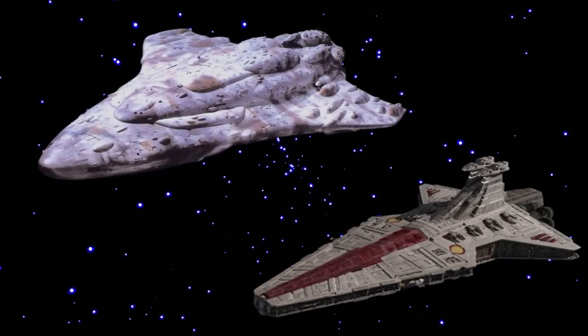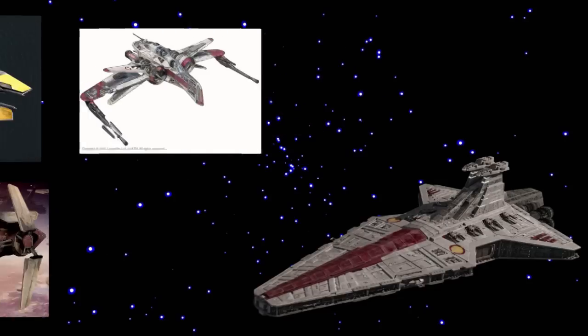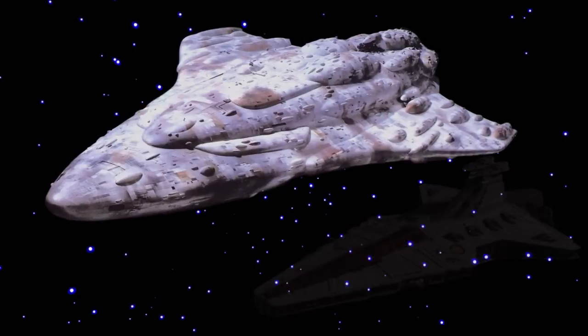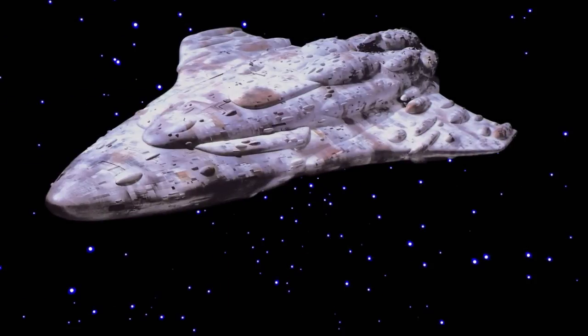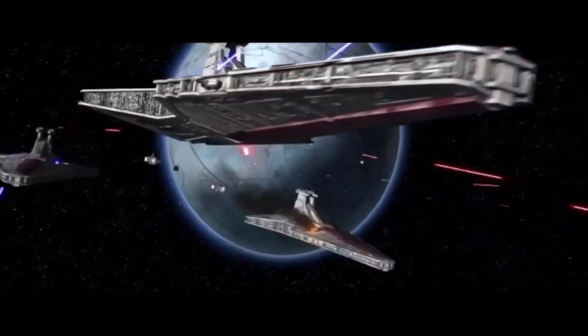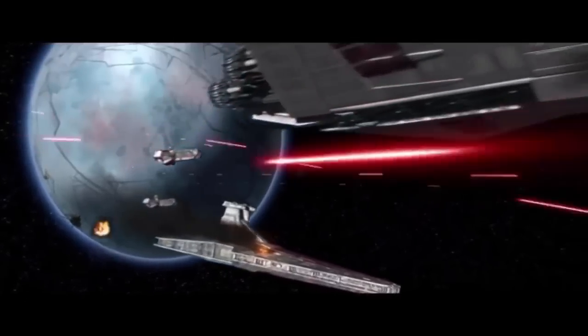So a Venator star destroyer and an MC-80 Liberty class star cruiser have just exited hyperspace and are facing each other. Being primarily a carrier, the Venator's only chance is to launch all of its fighters quickly. However, the Venator is already in extreme peril — the Mon Calamari is made for ship-to-ship combat, and I think the Mon Calamari can get enough shots in quickly enough that the Venator will have no chance.